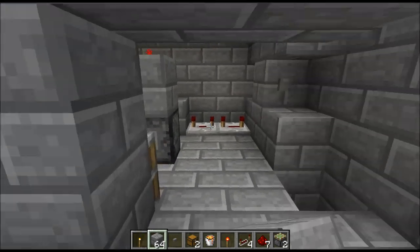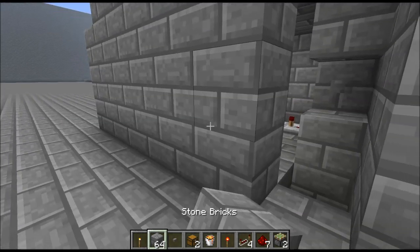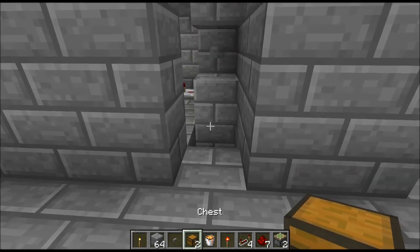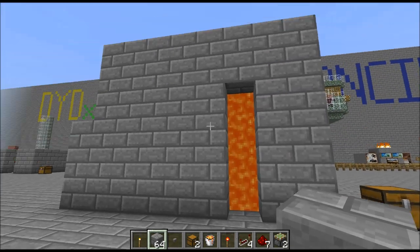So now you guys can close all this up. You can take your regular torch and stick it anywhere you want to. Close this up all the way. Now you take your bucket of lava, put it up there. You can put blocks there to be safe, and then that's all there is to it.